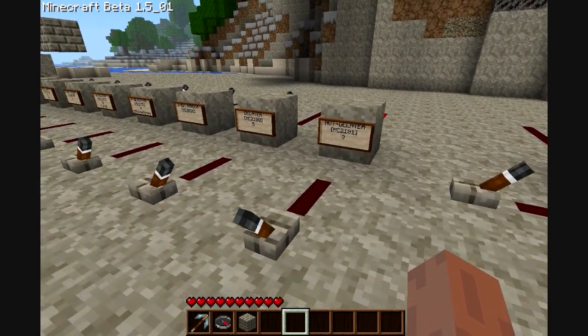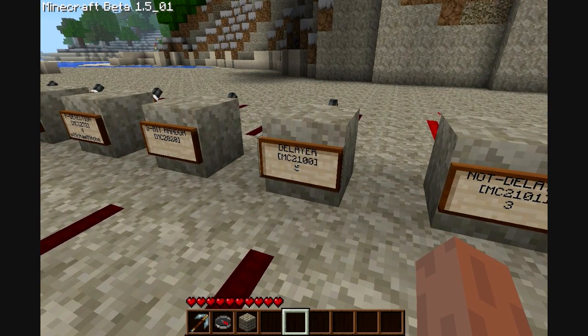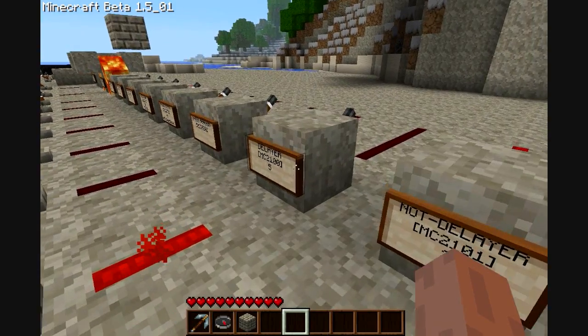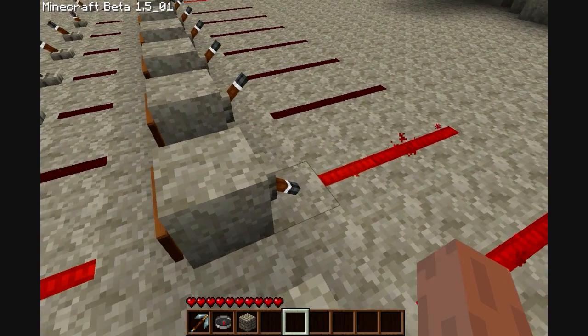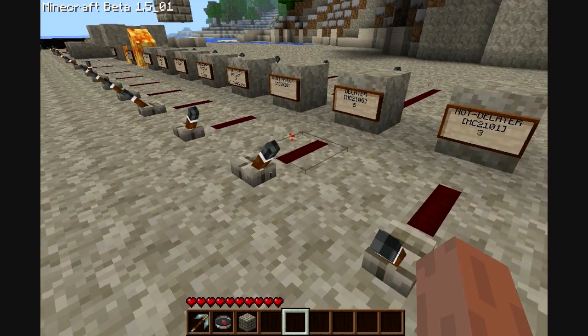This is a non-delayer, and this is a delayer. The third line just says how many seconds it will be delayed. Once I put power to this, it counts — one, two, three, four, five — it counts to five seconds and then it triggers. But once I turn it off, it automatically shuts off.